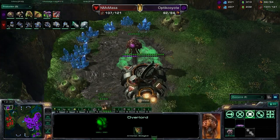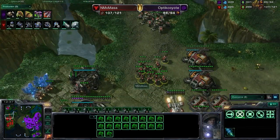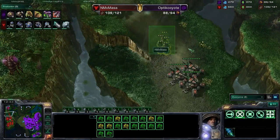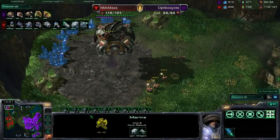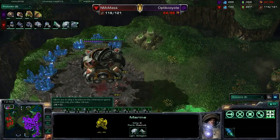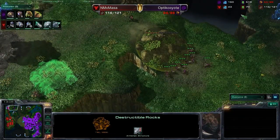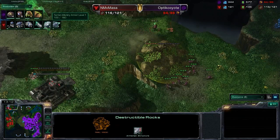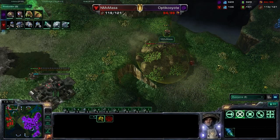Here they come — Masa will have to wait just a little while to get rid of that creep, as it disappears over time. Down goes your Overlord — a nice little snipe there from Masa, and that did supply block Optic Coyote. He's working on his upgrades though. Plus one, plus one for Masa on his infantry, complete here in just a moment. Looks like that Marine picked up two kills — that's a baller Marine.